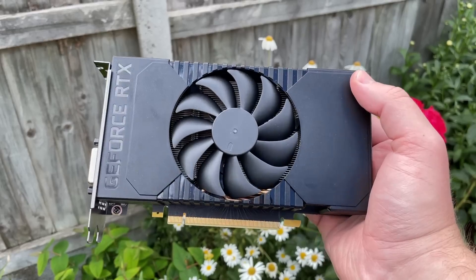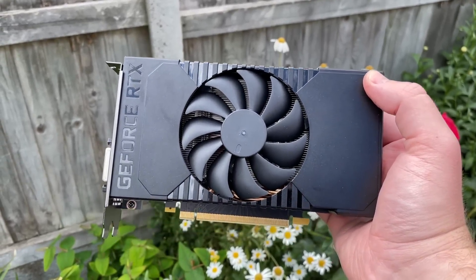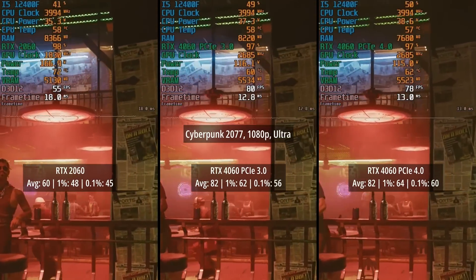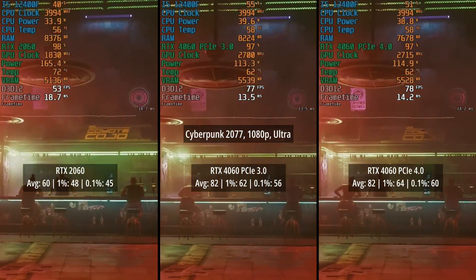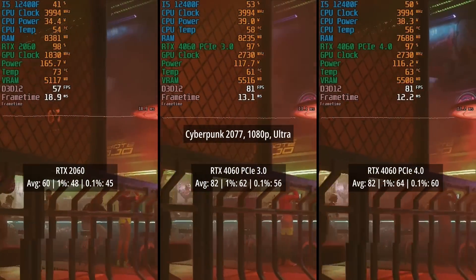Just how much difference is there four and a half years on at the mid-range? Well let's find out. To start with we have Cyberpunk 2077 at 1080p ultra. With the RTX 2060 we were seeing 60fps with a 1% low of 48 and a 0.1% low of 45.